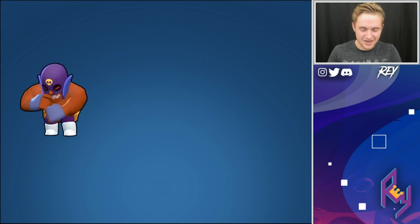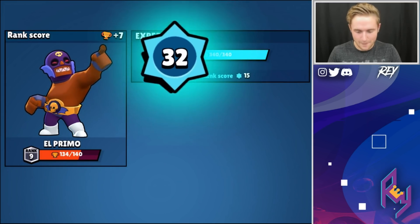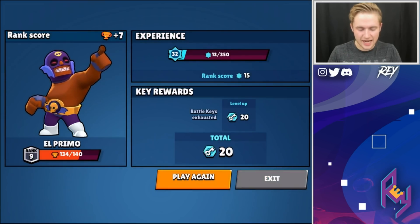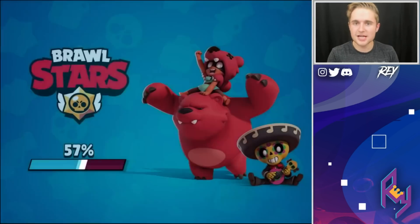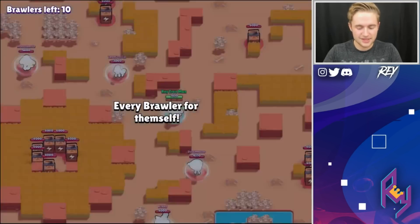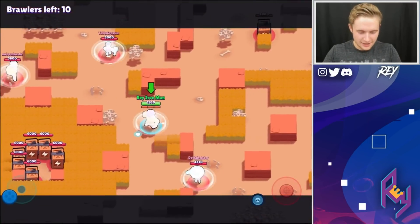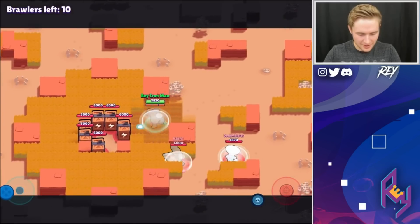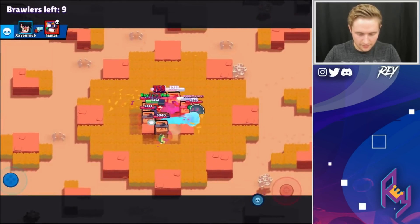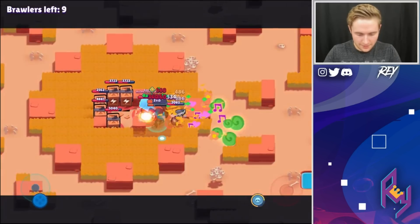I'm telling you guys, Primo is like the king of rushing the middle. One, he has piercing damage, and two, he has a lot of health to work with — you can take a few shots from tanks. As opposed to if you're jumping in like a Penny who technically has piercing damage, or like a Tara, but they don't have as much health. Oh my goodness — this is gonna be a battle royale. We have to take out the Poco — is this gonna be the end of us?